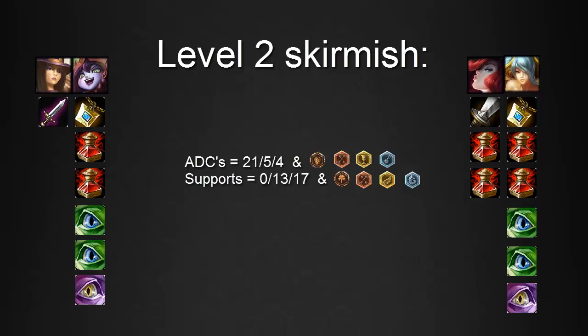For this example, we'll consider Caitlyn starting with the Doran's Blade, Miss Fortune starting with a Longsword and Double Pots, and both supports starting with a Fairy Charm, Double Pots, Double Wards, and a Vision Ward.